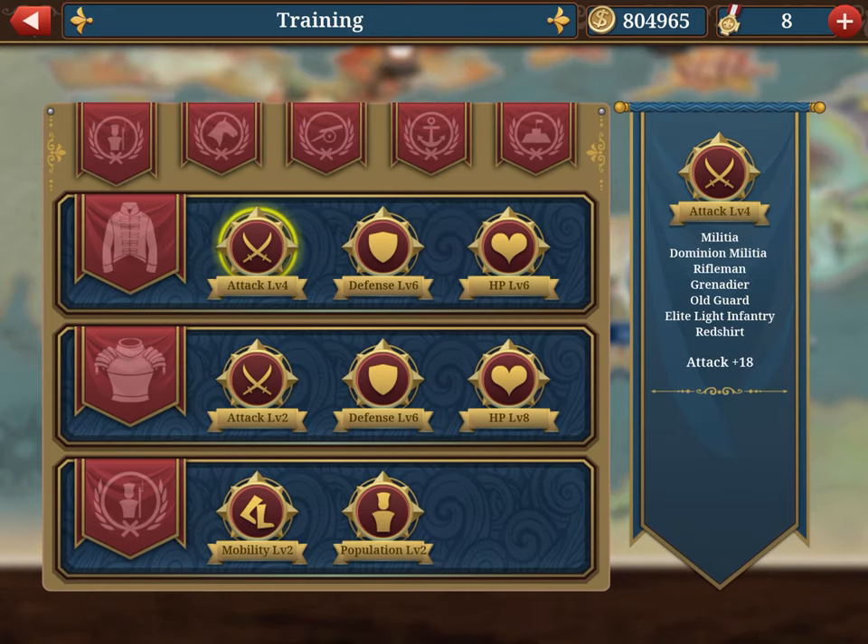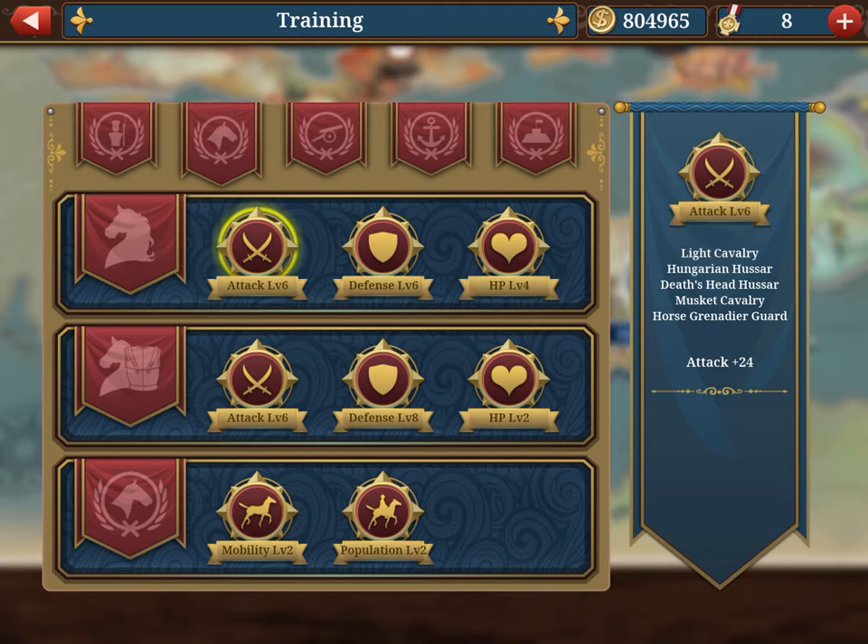In the training section you can upgrade your units. Prioritize cavalry and artillery as the most important units. Each unit type has three sections; in cavalry, the first section applies only to light cavalry, Hungarian Hussar, Dead's Head Hussar, Musket Cavalry, and Horse Grenadier Guard — very rare units, so don't spend much money there at the beginning.